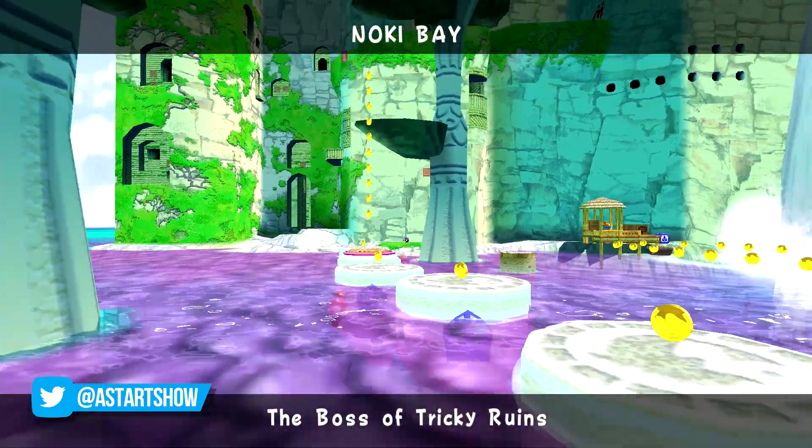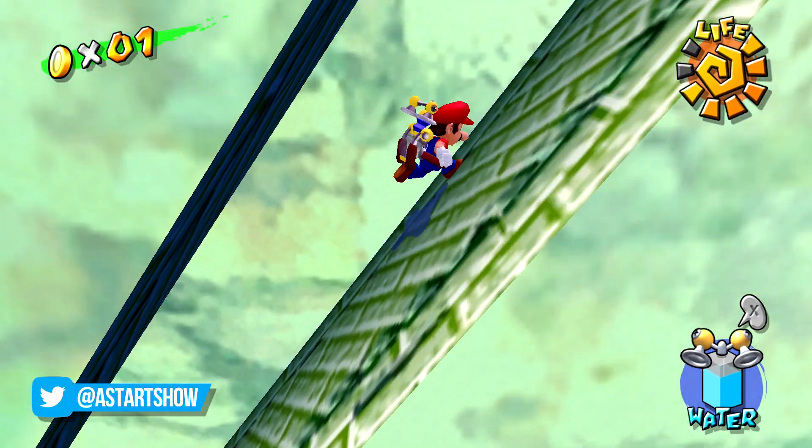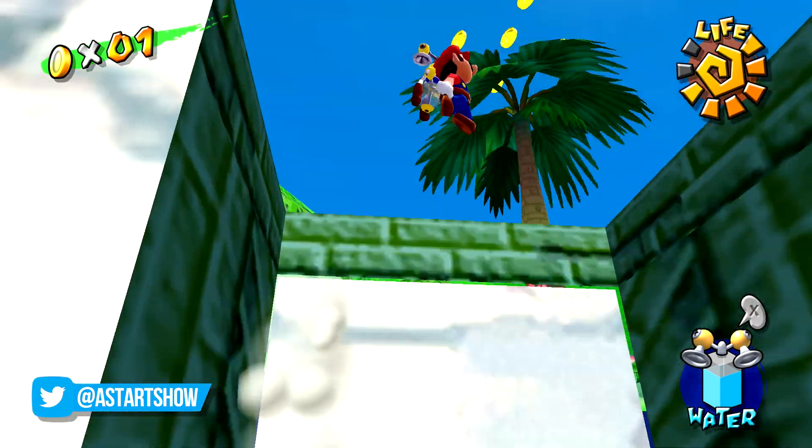In Episode 2 of Noki Bay, The Boss of Tricky Ruins, you have to navigate a series of tunnels using wall kicks and make your way to a Gooper Blooper at the end, who covers a hole in the ground that leads to that particular shine.